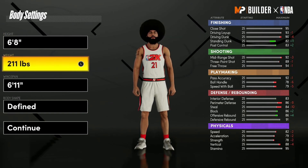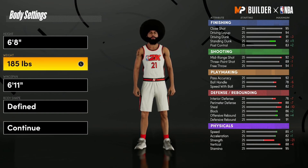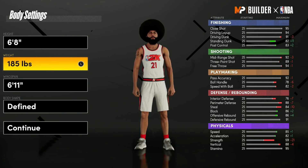For the weight, go all the way down to minimum weight — 185 pounds. You can see that if you bring this up even one pound you lose one speed, going back to 84. You want to have that 85 speed for this build. A lot of what you lose for lowering your weight, like strength and interior defense, really isn't that important anyway.